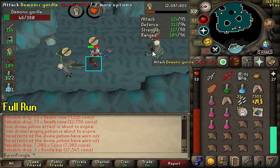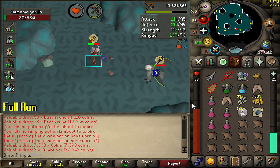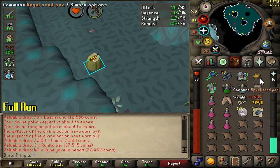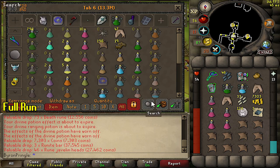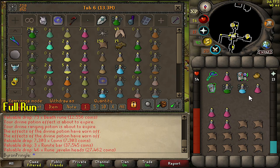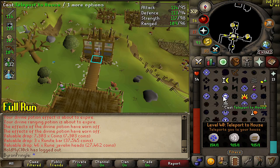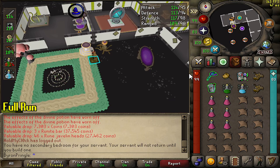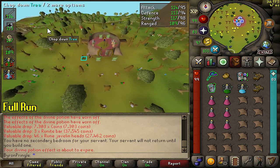After killing a gorilla, I'll show you what it looks like to bank and get out. It's really simple — you use the royal seed pod the same way you got there. Pick up drops like javelin heads, teleport out, go up the ladder, run southwest to the bank, and deposit your loot. I killed about 8 and probably could have killed 30 to 40 with good switches, maybe more with good food drops. After gearing up, just go to your house, drink from the restore pool, teleport back, and repeat. It's really that simple.